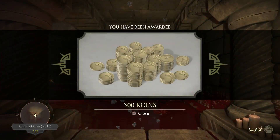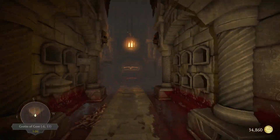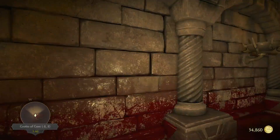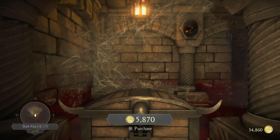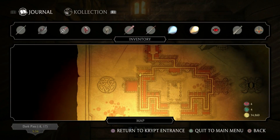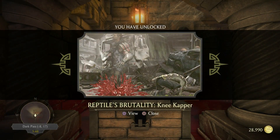Now we go to the left, right up here to the water area — the blue area. Past this one, and at minus eight, seventeen, we have a chest right here in the corner. Reptile's brutality: Knee Capper.